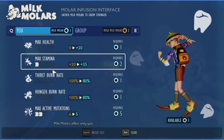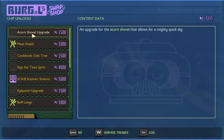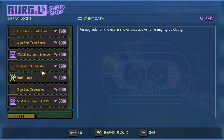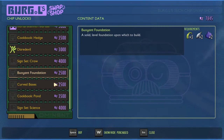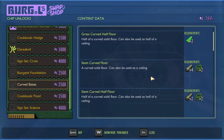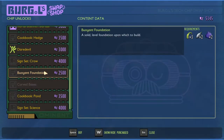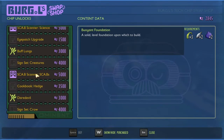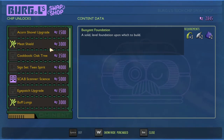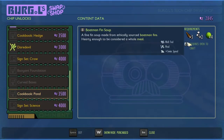Buoyant foundation — so we can build on the water now. Curved bases. I will grab that, that sounds interesting. The buoyant ones — for anything building we'll get, because we never know. We might decide we want to build on the water. How much have we got left? 2,800. I don't think there's anything else we really want to get at the moment. Yes, we can't make the oven yet. So that's something we've got to work towards getting.